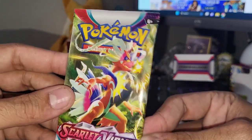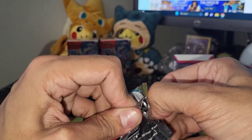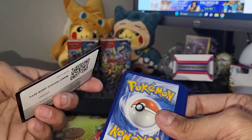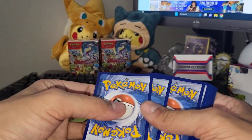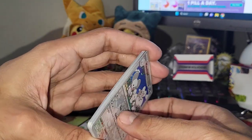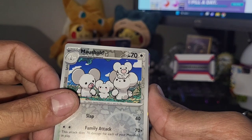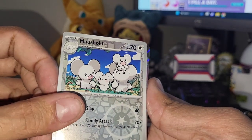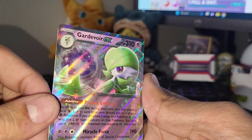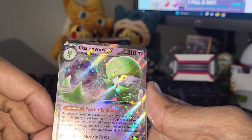Starting with this Koraidon pack - I don't even know if the pack trick is the same, this is my very first pack of Scarlet and Violet. I don't even know if the color of the code card means anything. Let me try three to the front... looks like we have a reverse - oh yeah I think there's actually like two reverses. Oh we got something out of the first pack - Gardevoir EX! Yo, nice, pleasant surprise there!